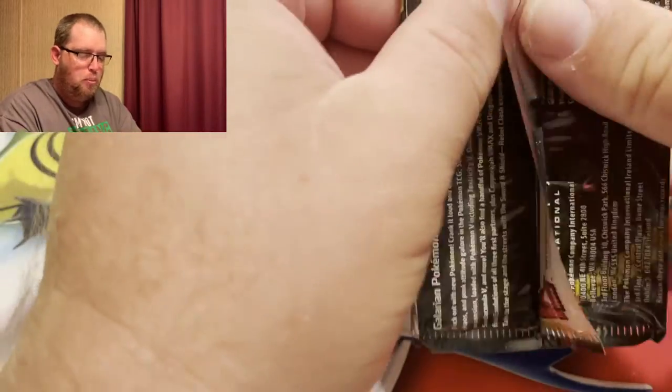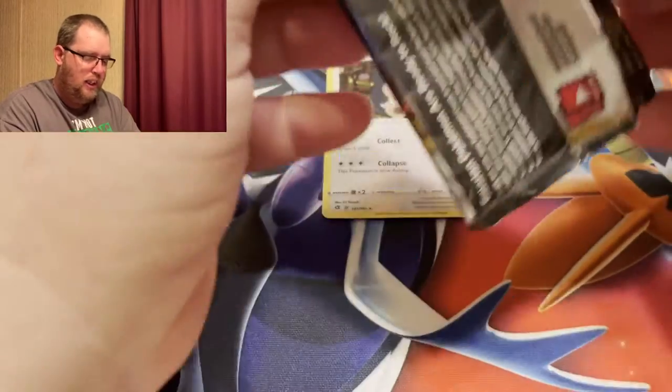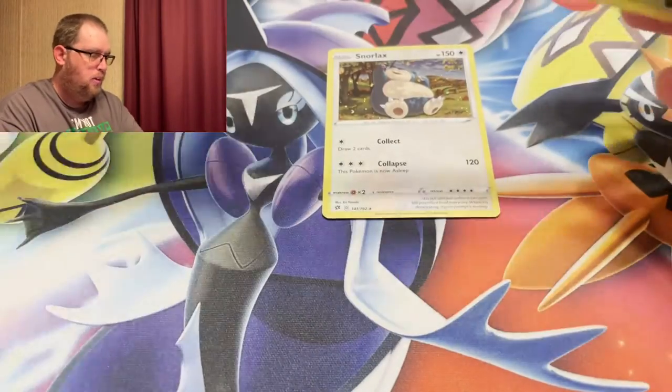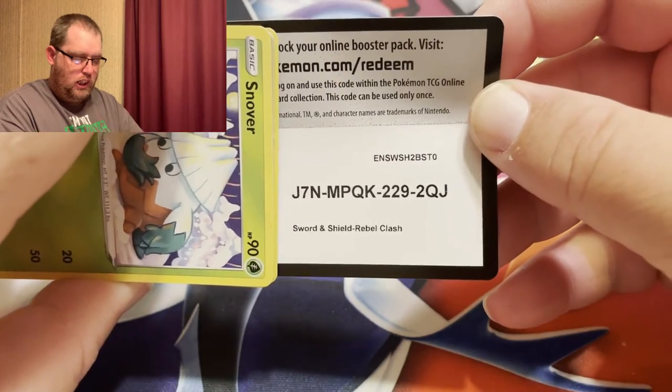I don't even remember — there was like one good card in this set and I don't even remember what it is. I know it had Giovanni on it. I think it was like Boss's Orders or something like that. That'd be cool if we get that today. Here is your second code.